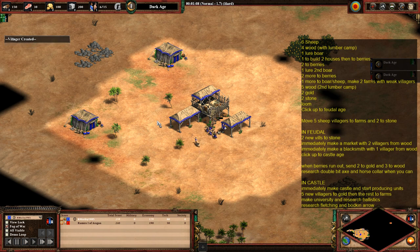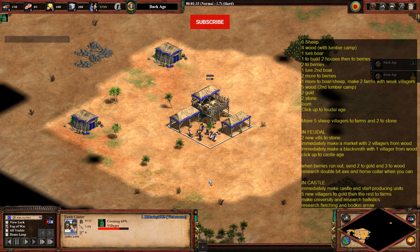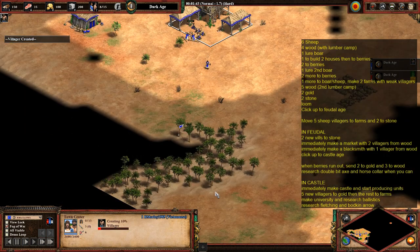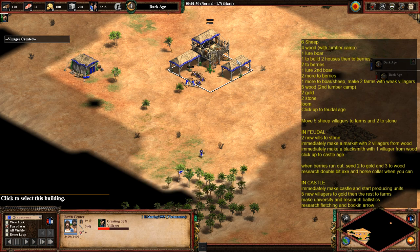So the usual start: make your two houses with your three starting villagers, send them to sheep. Your first three villagers to come out will also go to sheep, so you've got six villagers on sheep. Then your next four villagers will go to wood with a lumber camp.